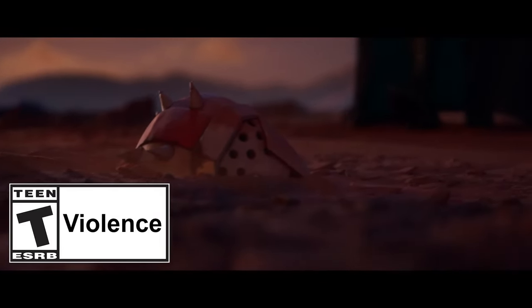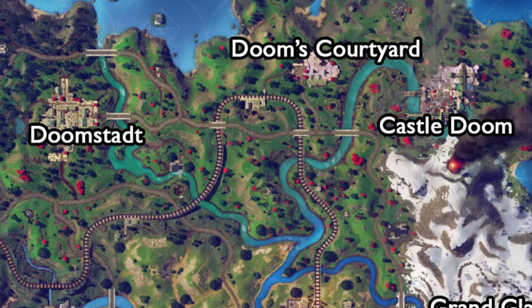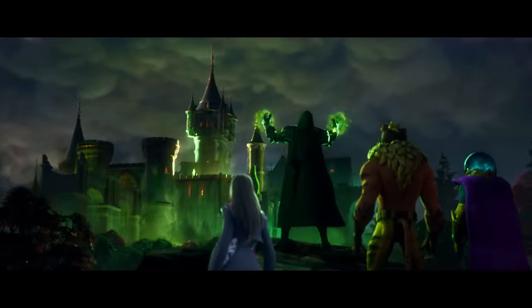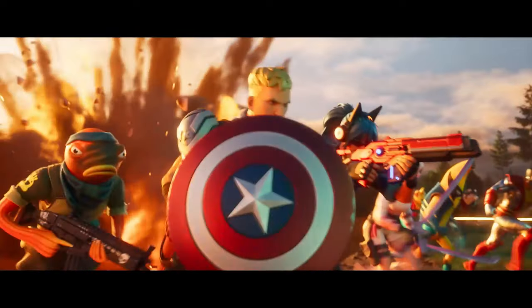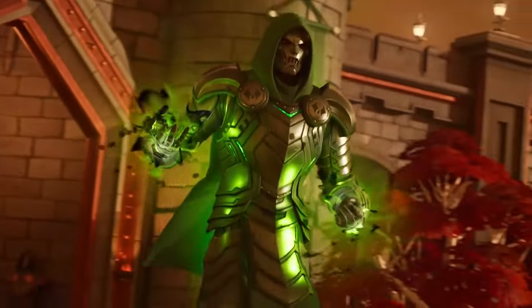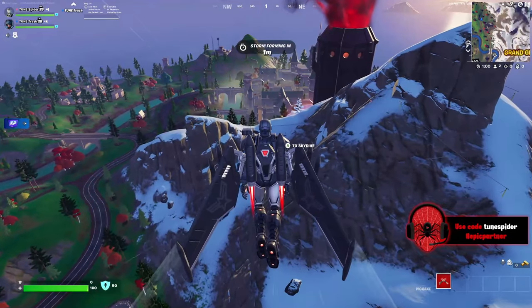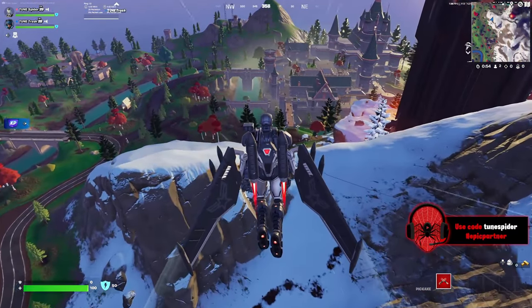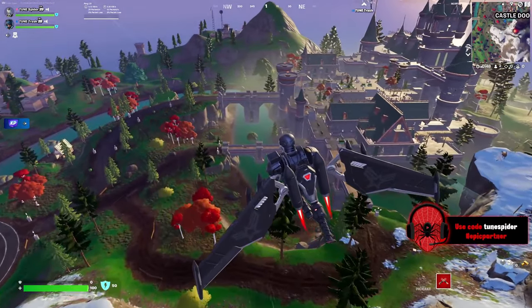Dr. Doom has returned to the Fortnite island in Chapter 5, Season 4, and he has been the most terrifying villain we have had in Fortnite, in my opinion. He has turned the north side of the map into his perfect society. He's basically a dictator, but to even get to this point, he had to defeat some iconic Marvel heroes and villains. If you know anything about Dr. Doom in the Marvel comics, you know Doom stops at nothing to defeat whoever is against him, so this doesn't really come as a shock. But who he defeated is what makes him the most menacing villain we have ever had, and he has trophies at Doom Castle that represent who he has defeated. Now because Doom Castle is a new and very busy POI, it can be difficult to see all of the trophies and easter eggs, so that's what we will be going over today.